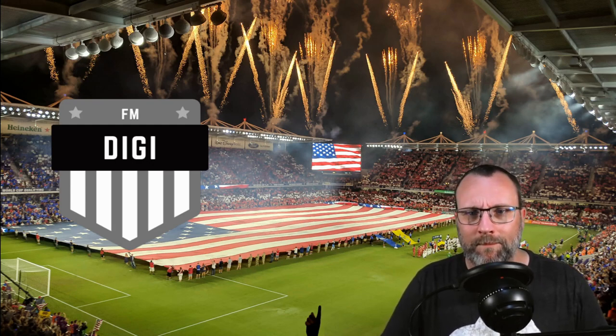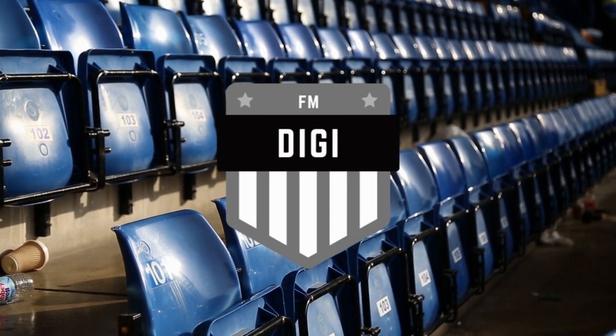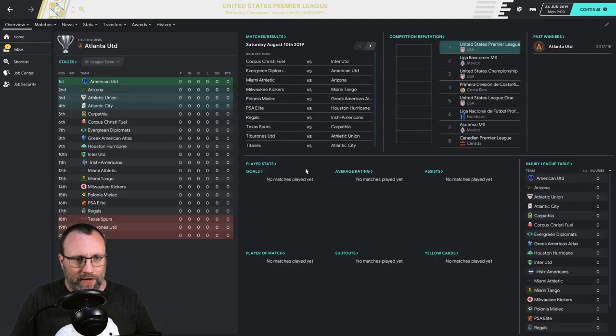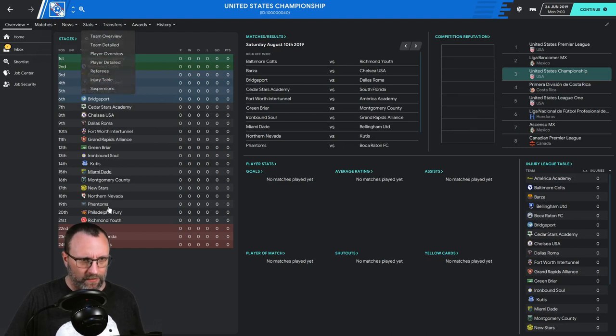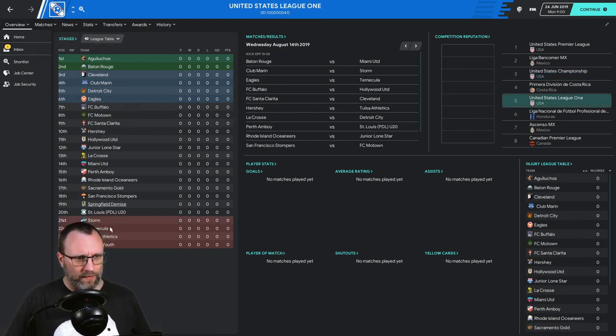I've simmed this out quite a bit, so let's just get into it. It's June 24th, 2019, beginning of a new save. This is the new US Premier League — I swapped all the teams in the pyramid and moved them up. I took four teams from each league and moved them up into here depending on reputations, so everything is based on team reputation. The lowest reputation teams are here in the Premier League.